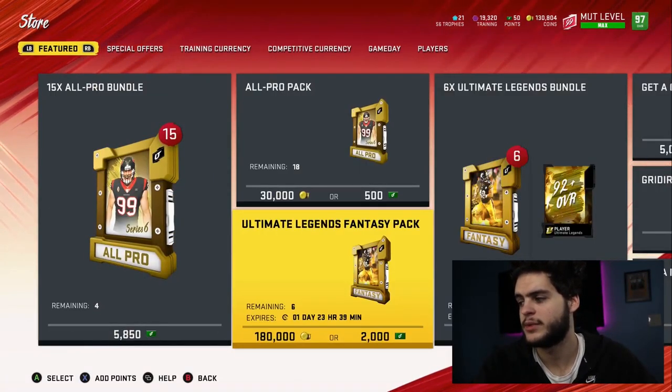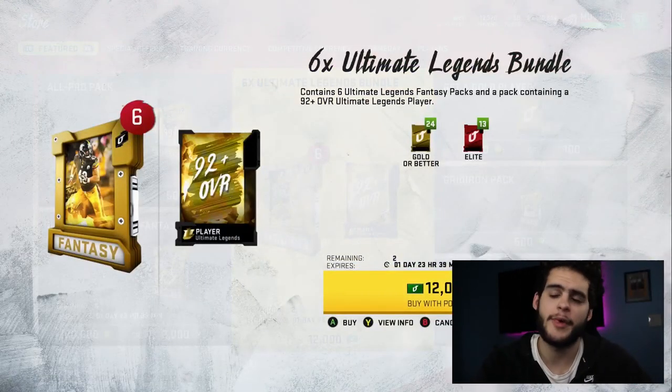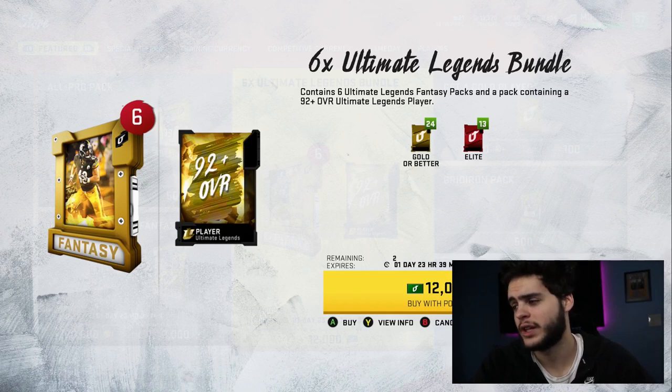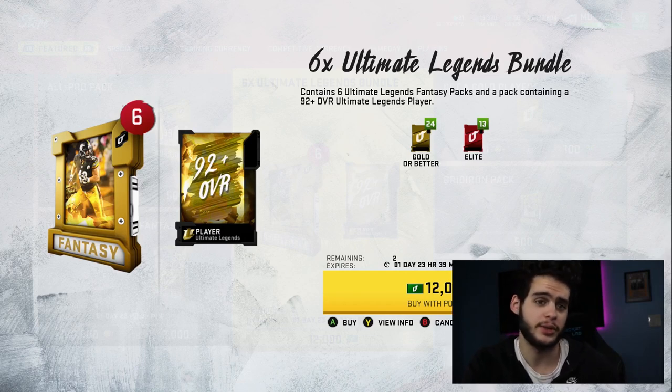Don't go ahead and think: okay, I'll just buy this Ultimate Legend bundle for $100 and I'll guarantee everything. You might actually leave that bundle with only $100K. If you don't pull an Ultimate Legend, or even if you do, you may end up with only $100 to $200K max. Do not do that. Instead of spending $100 there, $100 on my sponsor would get you close to 3 million coins with my discount.